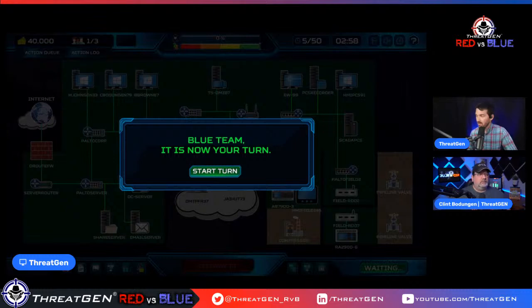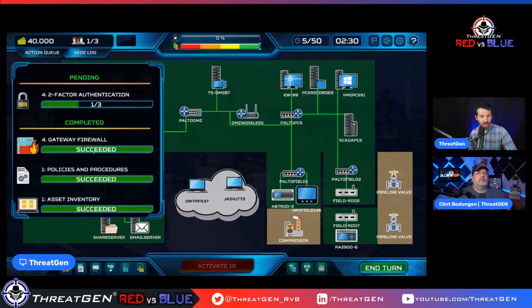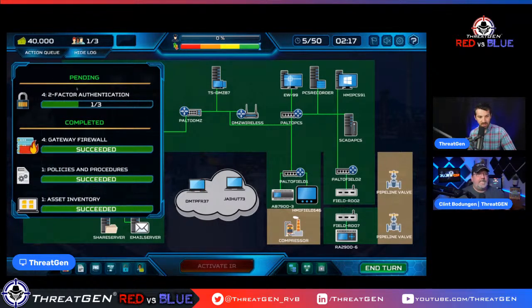We will be doing these let's plays more frequently as Clint mentioned. Our gateway firewall was built — you can now see it here in the network diagram. Continuing to bolster our infrastructure, we have to wait two more turns for 2FA. In real life, 2FA takes deliberate effort: do you use Microsoft Azure MFA, Okta, or Duo? You have to do market research to find the best fit for your environment.